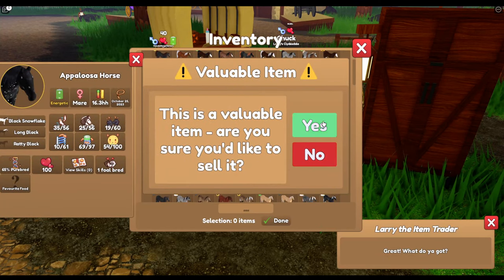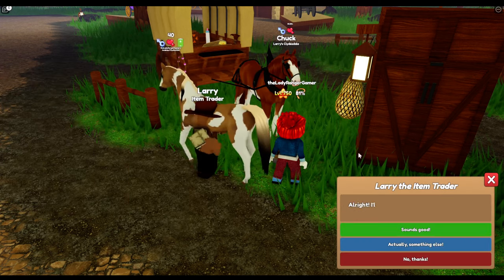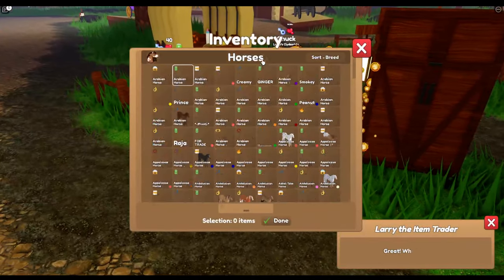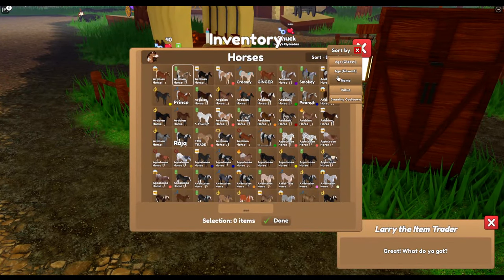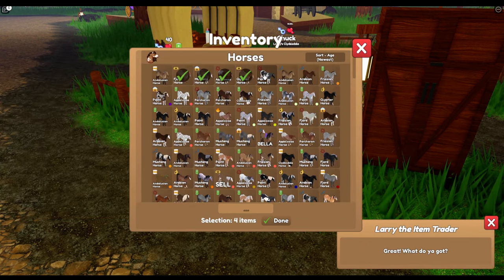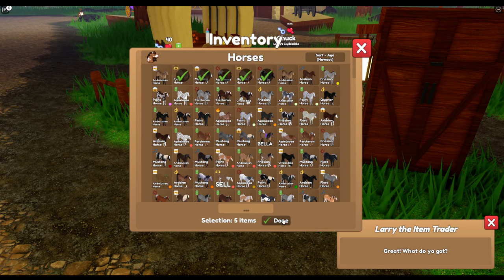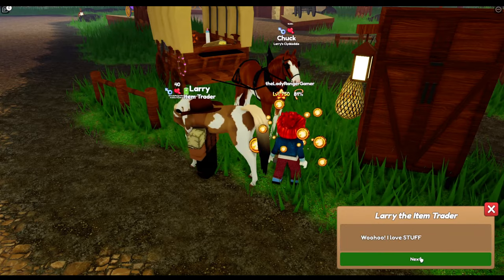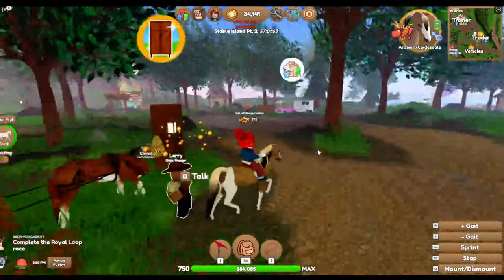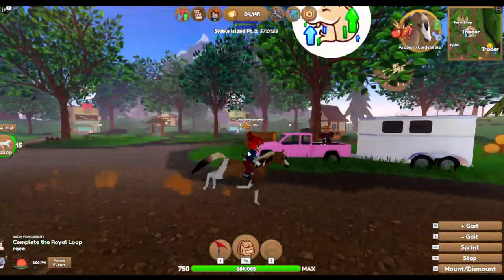Oh, actually I probably should sell this one — there are a few here that I forgot to sell, whoopsies. 500 quid — is that it? It's a really rare coat! There's no point in selling foals — you guys are so right, it just makes far too much waste of time, there's no money in foals. Okay, we've sold that to Larry — we don't really have much money. I still have 34,000 gold, so that's good.